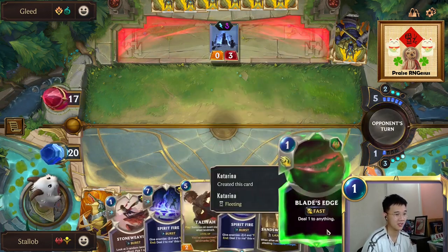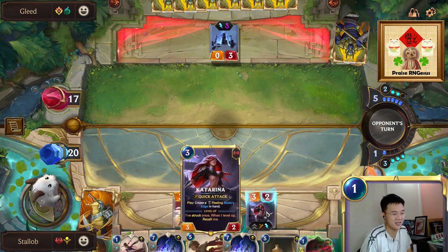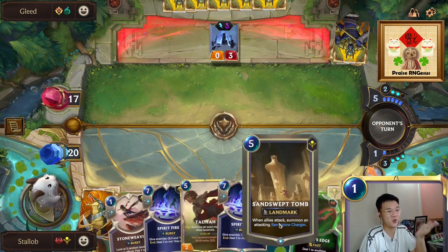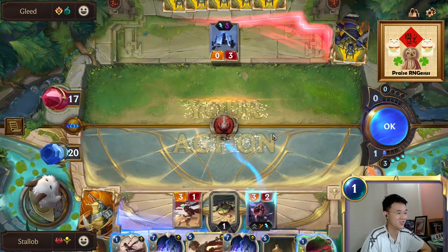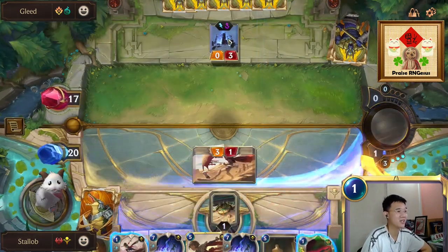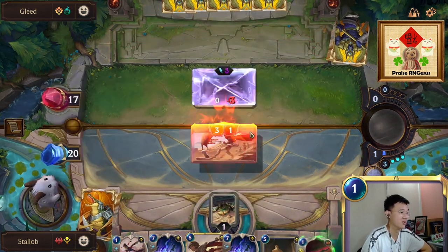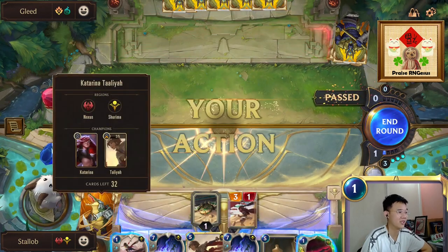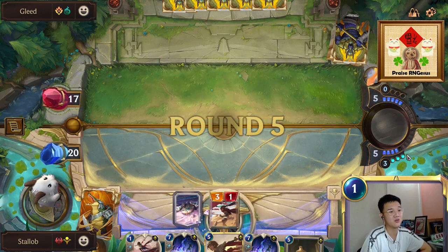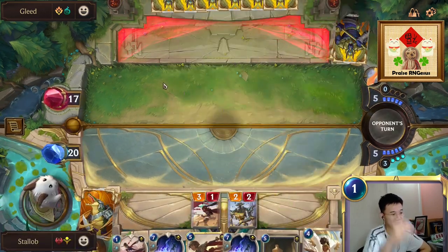We have our Katerina here — if she doesn't die to Mystic Shot, we can attack with twice the Sand Swept Tome. We can't even let me do that, but it's fine — down the line we can probably draw another one, because we have another card that allows us to draw. We should have used the Blade's Edge to deal damage to the nexus. This is the card I was referring to.